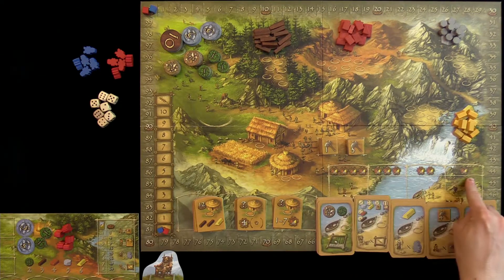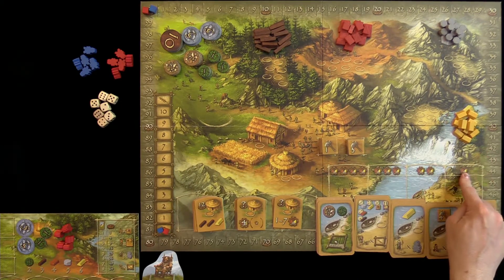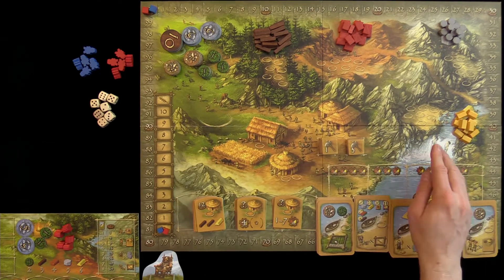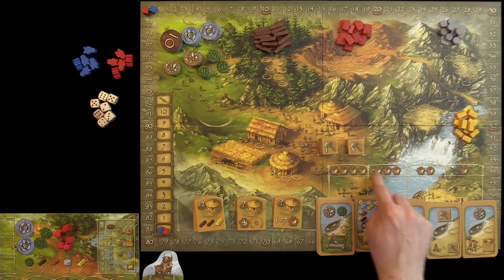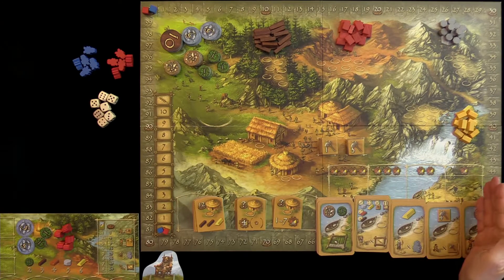There will be four civilization cards displayed. The one in the first column will cost one resource of any type. The second costs two resources, the third costs three, and the fourth costs four resources. They shift down as the game progresses.